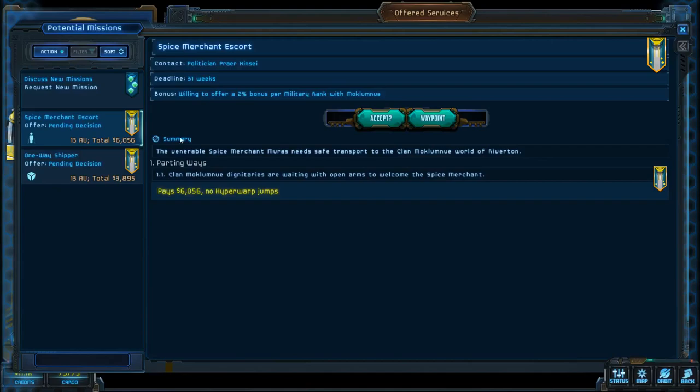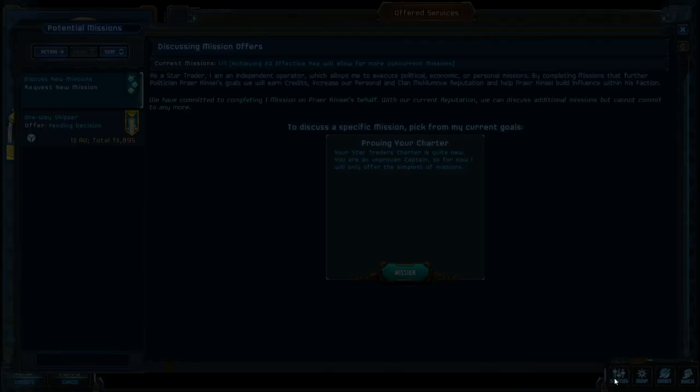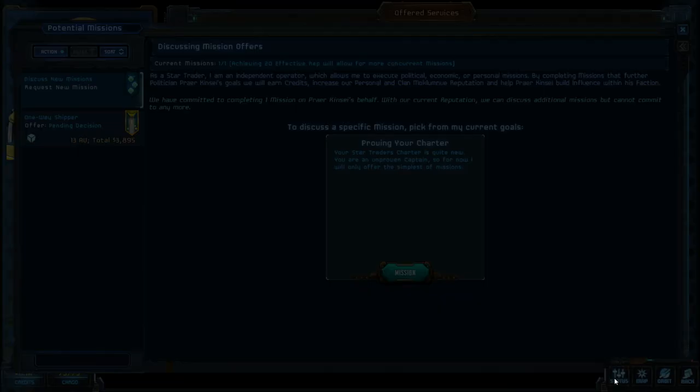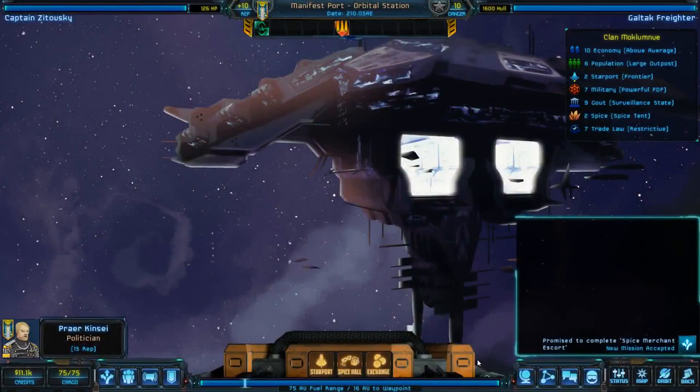One important thing — one reason I like the Galtech Cruiser is because it has an improved passenger bay, luxury quarters. Room for 24 crew, we have a bridge, and we're able to hold three passengers. Other ships you start out with only get one, which means you've got to be really picky about who you escort, but we're good here. So I think we're done at the space station.